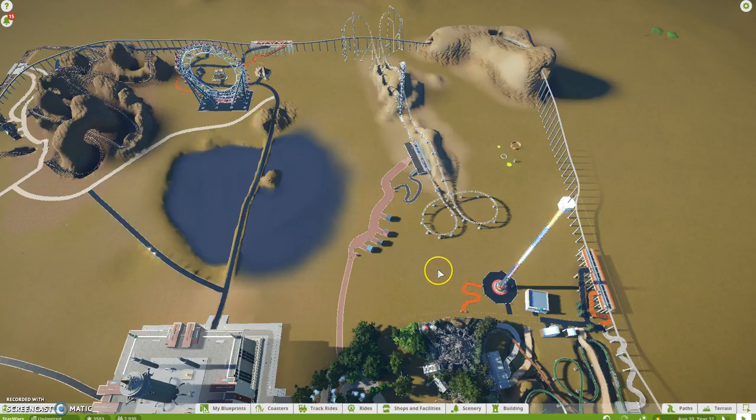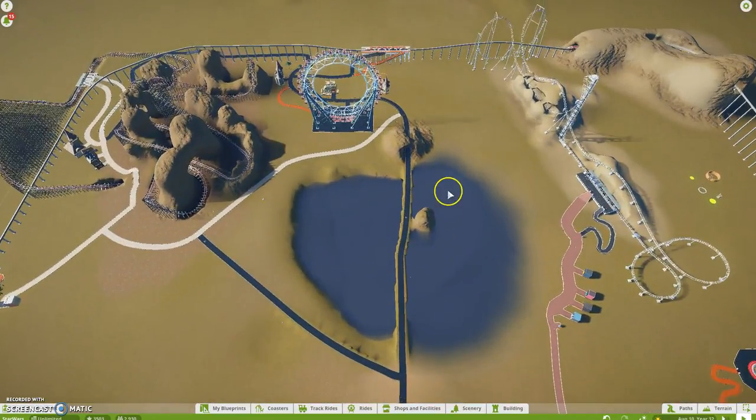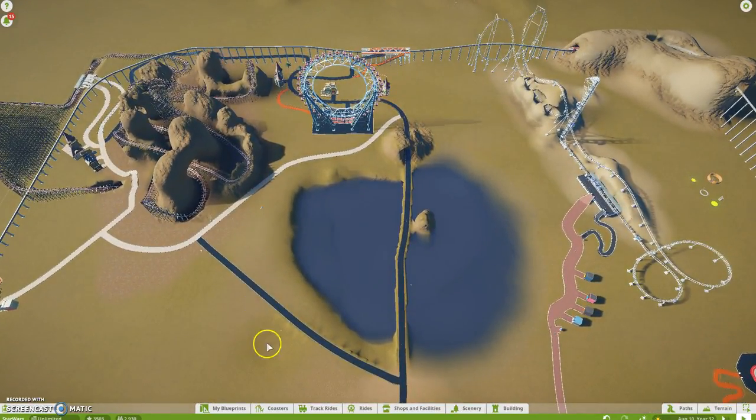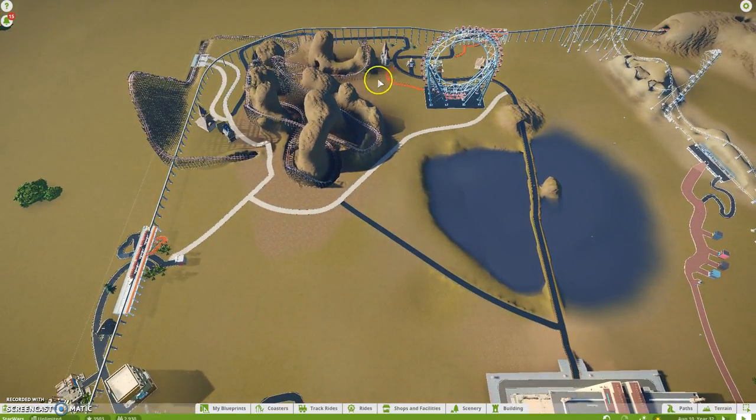I'm building Hoth in the non-snow biome — whatever they're called — but I'm going to try to fake snow as much as I can. The center area around this lake and behind this lake will be Princess Amidala's home planet of Naboo. Back in this corner and this entire area will be mostly desert planets — the planet of Tatooine and Jakku.